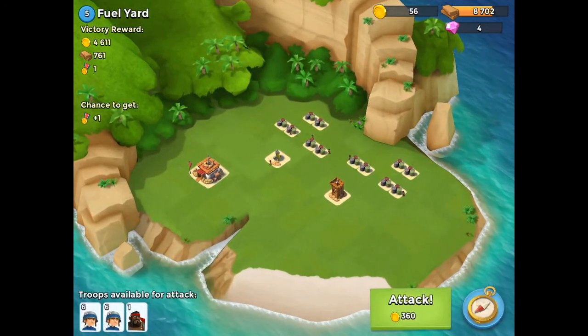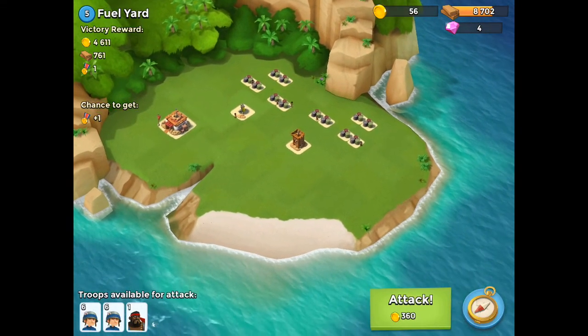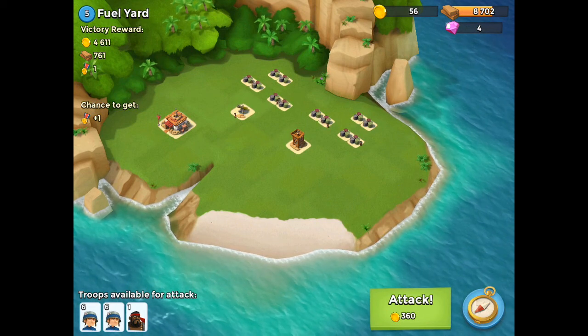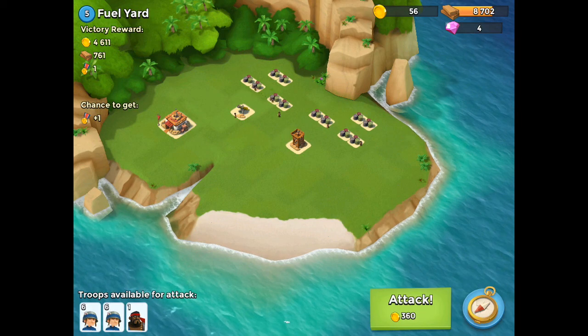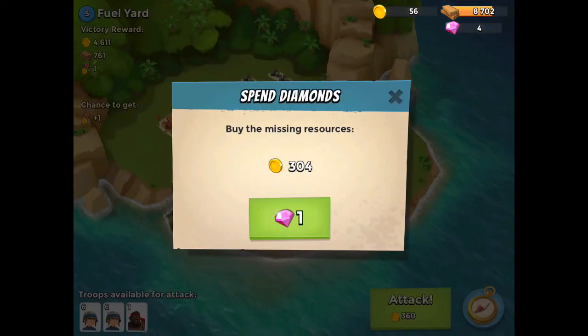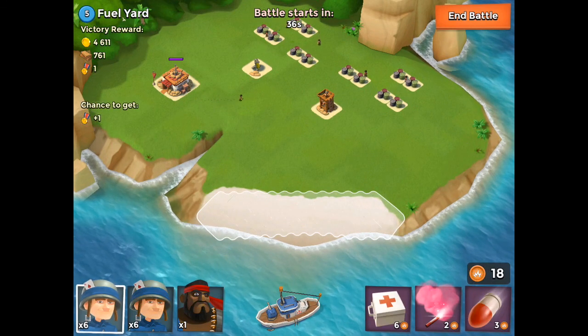Fuel Yard Tips here on Boom Beach Tips. Now this map is actually pretty challenging. So what you would think the game wants you to do is take your artillery and go directly at the sniper tower when you scout it. But I think we can just avoid everything and go directly to the headquarters. Remember, you're not playing Clash of Clans, even though it's a great game. This is Boom Beach, this is Fuel Yard. Let's go.